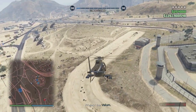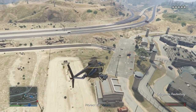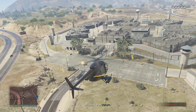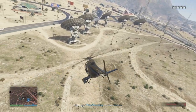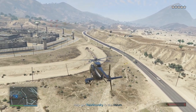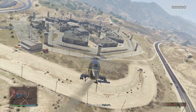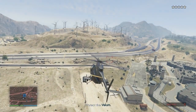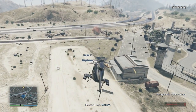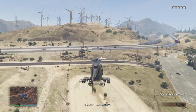Now blow up the cops outside the prison. Once the ground team have actioned the evac, aim all of your focus on the helicopters chasing the Vellum. The sooner the Vellum escapes the choppers, the sooner they will be able to lose the cops. This is vital for completing the elite challenge in the required time.